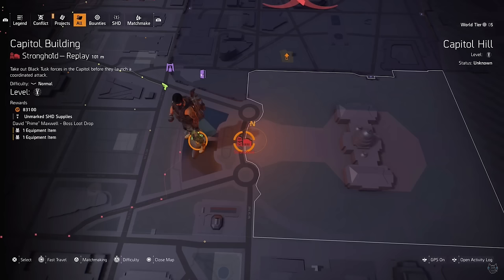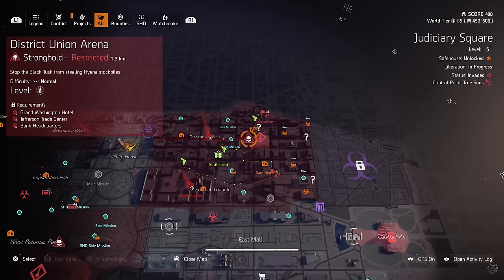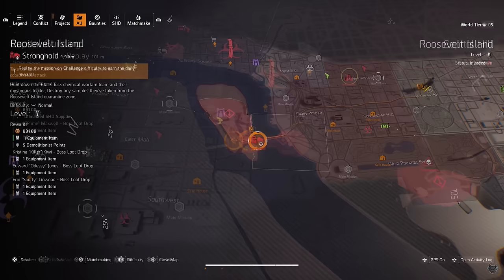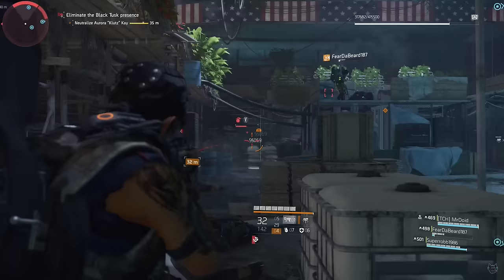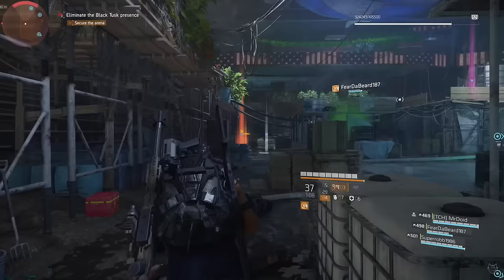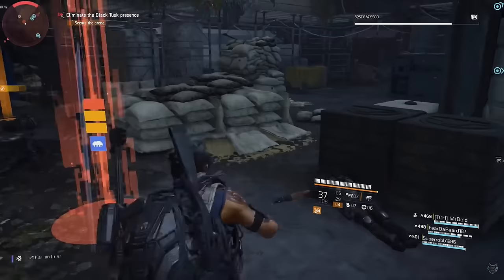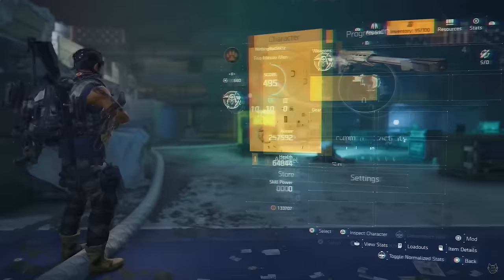The next parts can be done in any order. Complete every invaded stronghold in the game - District Union, Capital, and Roosevelt - to get each piece. They reset weekly so you can do one per week. This week District Union is the invaded mission. The boss Klutz drops the first exotic piece. After killing him you'll have two pieces of the exotic sniper rifle.